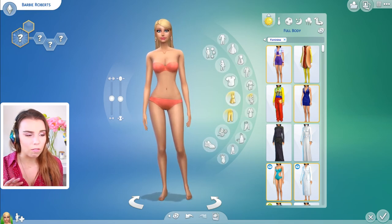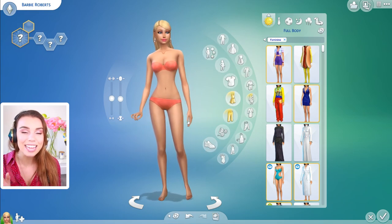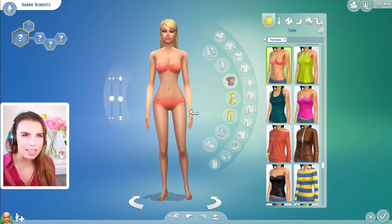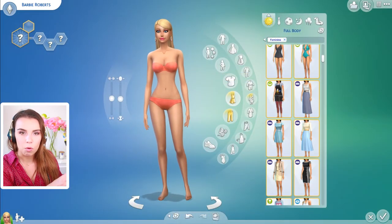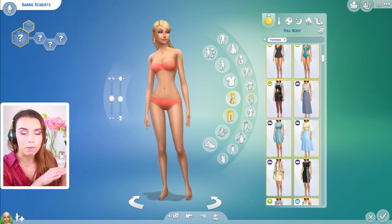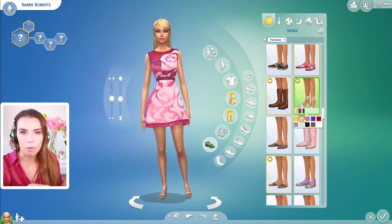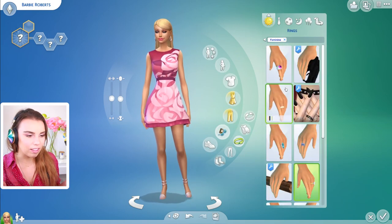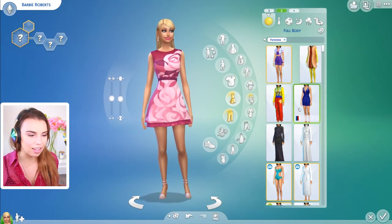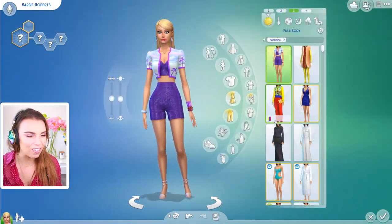Obviously everyone knows Barbie's body is super unrealistic — she has tiny tiny feet. If you had the proportions of Barbie in real life, she wouldn't be able to walk because her body was so tiny she couldn't hold all of her organs or something like that. So very unrealistic waist and breasts and tiny little legs — very twiggy — but she looks like a Barbie doll so it's perfect.